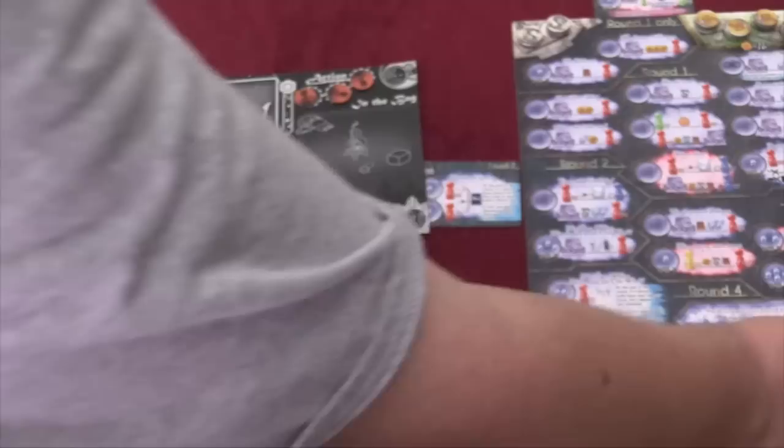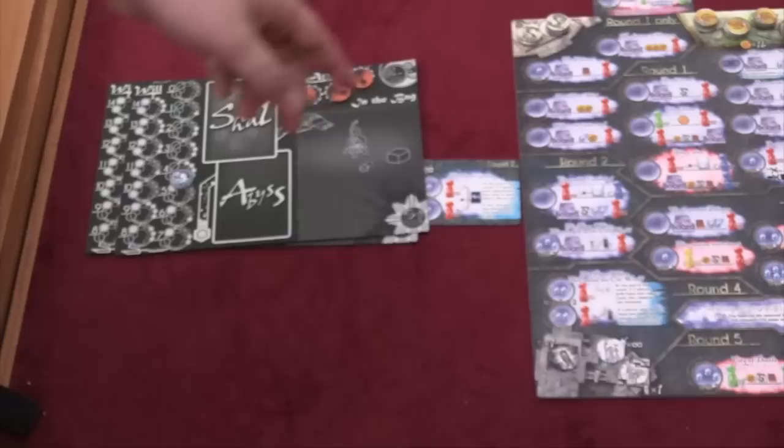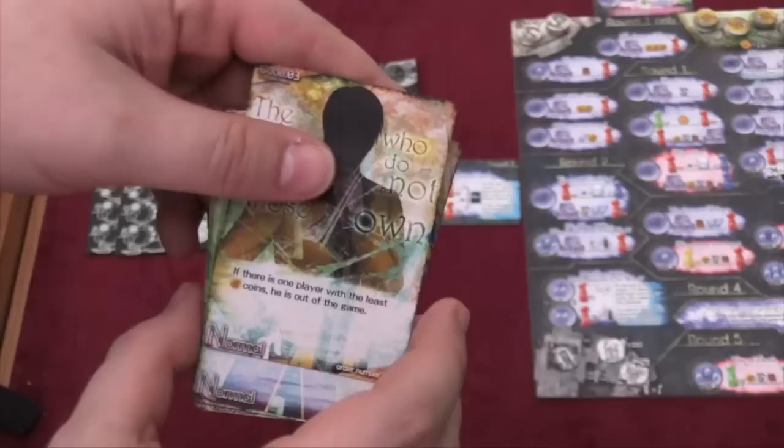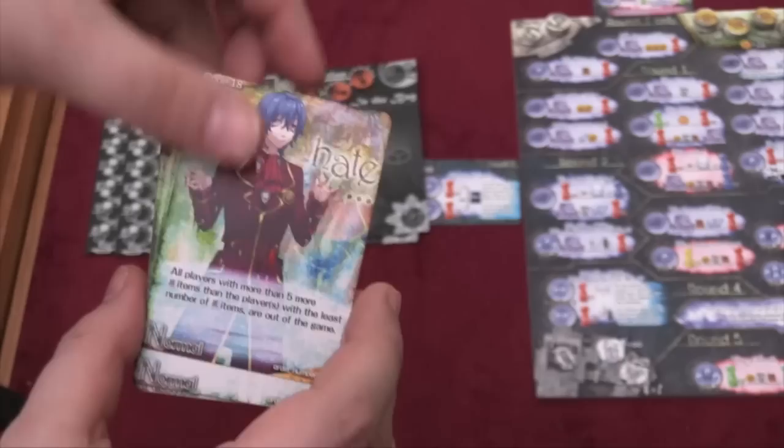Your victory points are multiplied by the number of books you have. If you have two of those, all your points are multiplied — however, this card is invalid if card twenty-seven is in play. Here are the statues: players with exactly one statue get three victory points. So one statue is worth one, two is worth two, but one is worth four when this card is in play. There might be a card where the player with the least number of coins is out of the game, or where a player with the least number of items is out of the game.